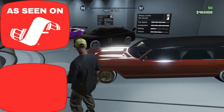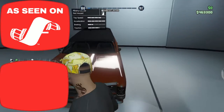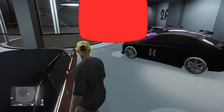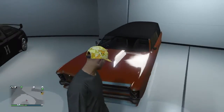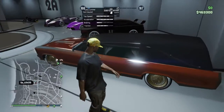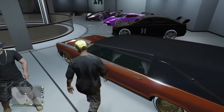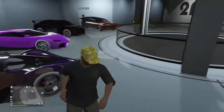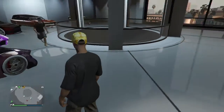This hearse looks badass - it's a muscle car, the Albany Lurcher. I want that! I remember this car from last Halloween or the Halloween before. I'm definitely gonna get this car. You see this car, Shadow Kyle? That is awesome.